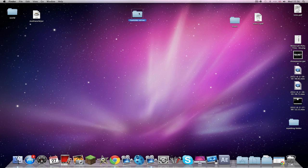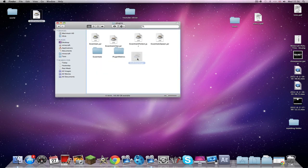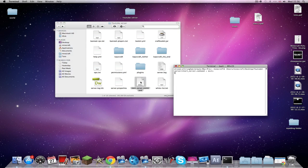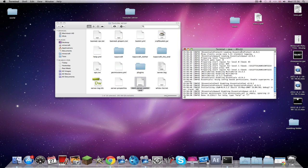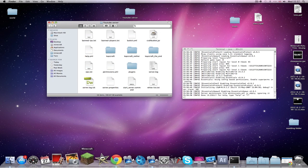Once it's downloaded, you want to go to your server folder, go to your plugins folder, and just drag the jar in. So it's starting up — essentials is loaded properly, all done. Our plugins folder has got a new folder called MultiWorld, no files in there yet. Let's go to Minecraft.